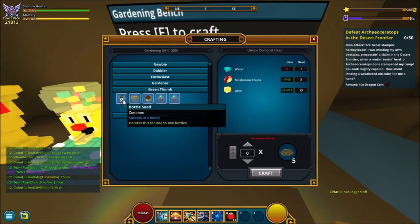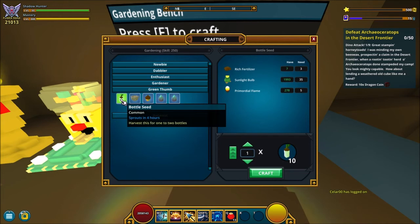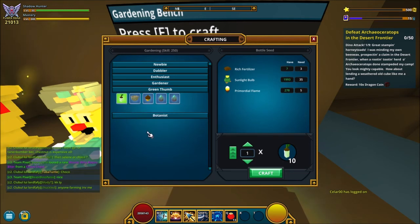The rich fertilizer you need when going from Green Thumb to 250. Here you want to make bottle seeds — they're the first one here. You need a lot more rich fertilizer, some sun bulbs, and also some promoter flames. Make 50 of these and that's going to take you all the way to 250.